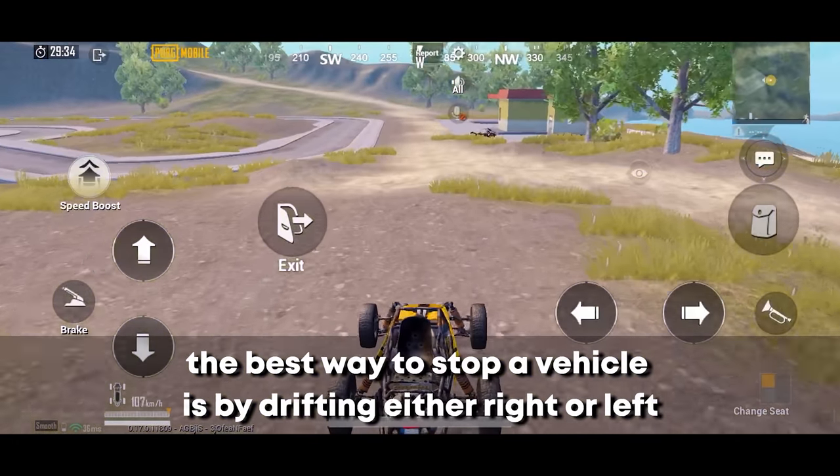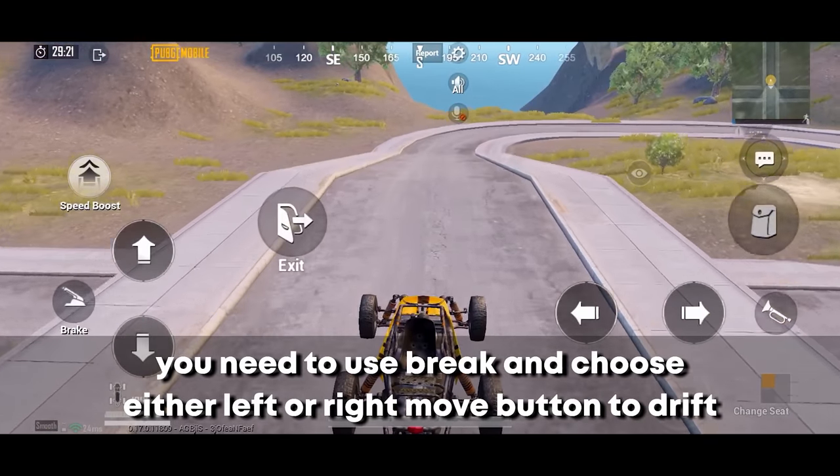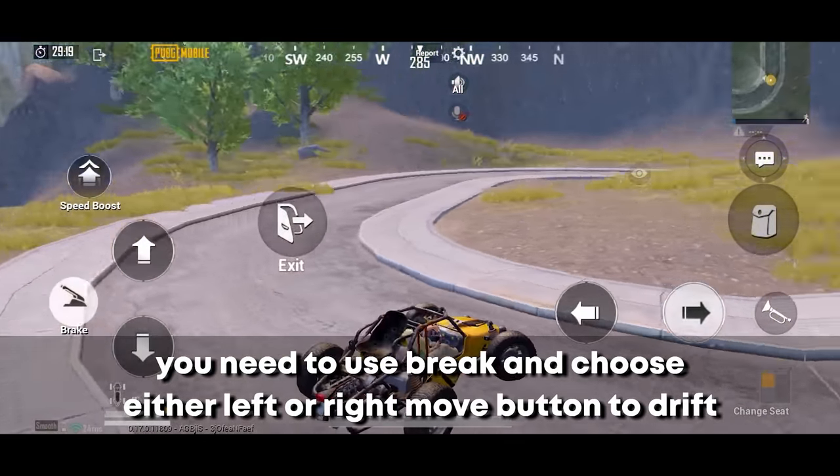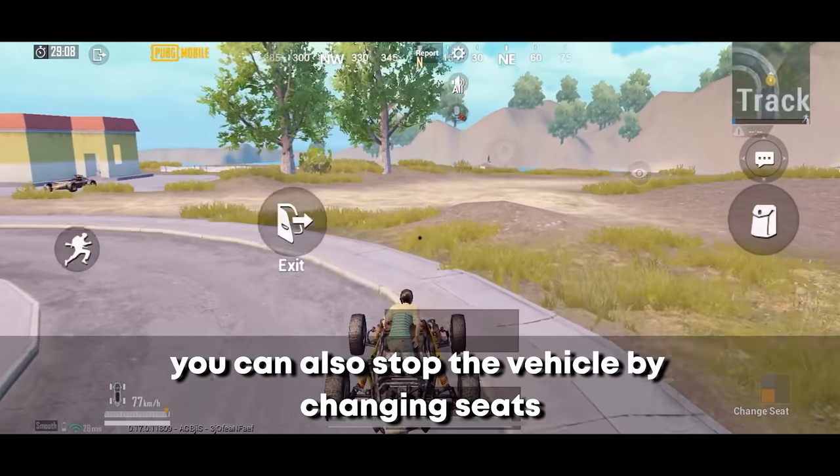The best way to stop a vehicle quickly is by drifting either right or left — use the brake and choose the left or right movement buttons to drift. You can also stop the vehicle by changing seats.